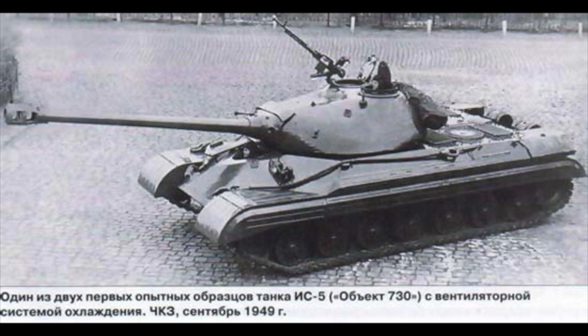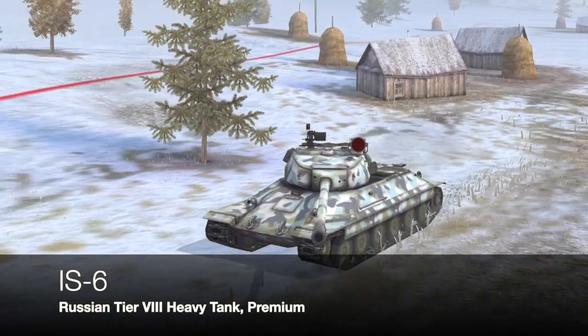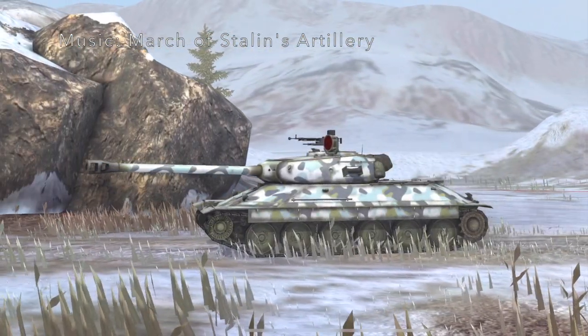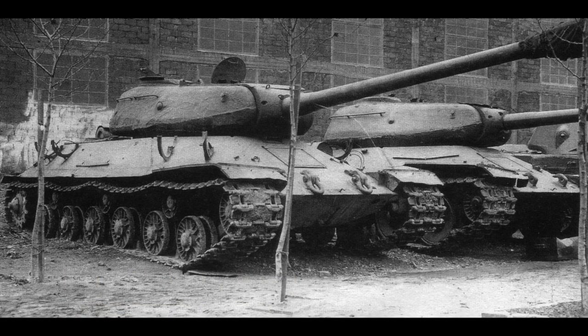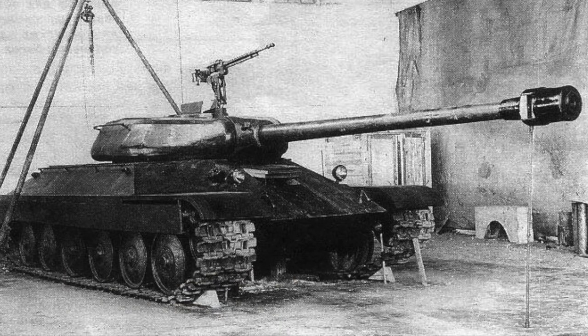The IS-5's failure led to the IS-6, another tier 8 premium heavy tank we have in the game. In real life it was initially designated Object 253 — a tank with electric transmission — but that was absolutely horrendous. They then developed it into Object 252, which shared the same hull and turret but had a different suspension with no return rollers and a conventional mechanical transmission. When tested, this design offered no real advantages over the IS-2, apart from a shorter reload time. Eventually the IS-6 project was cancelled and they went back to the drawing board with the IS-3.